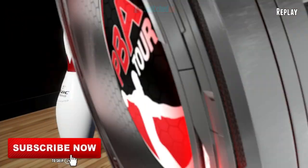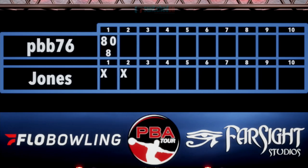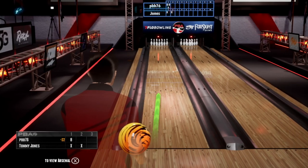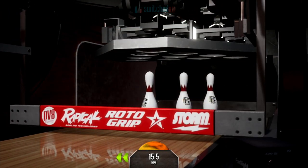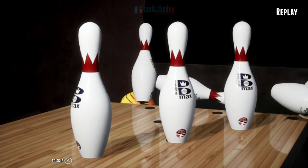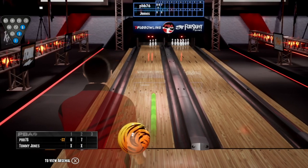PBA Pro Bowling comes to the Switch from Farsight Studios, who also published the excellent Stern Arcade Pinball on the Switch, so these guys know a thing or two about ball physics. A big thanks to them for this copy. It features a lengthy 100-event career mode, quick play, arcade mode, and a really cool continuous online tournament mode. PBA Pro Bowling costs £19.99 and $19.99, and is available right now after releasing on the 22nd of October.